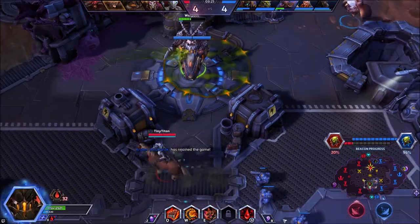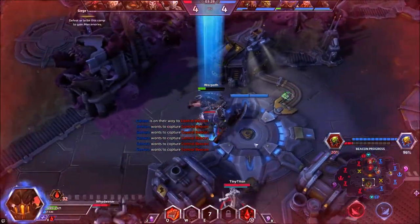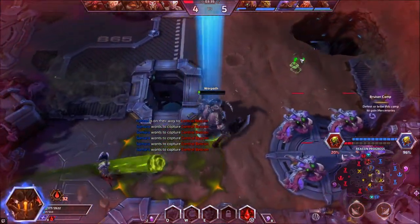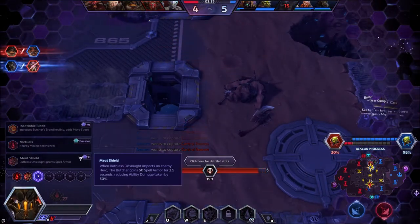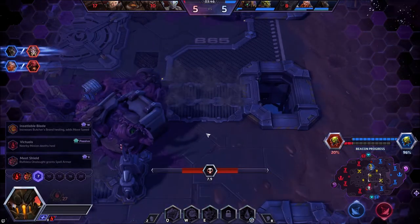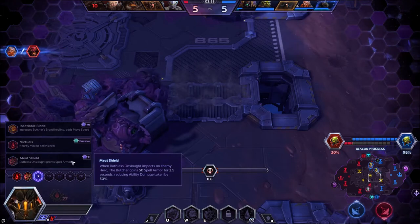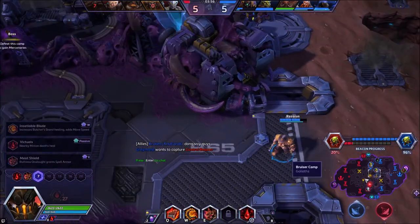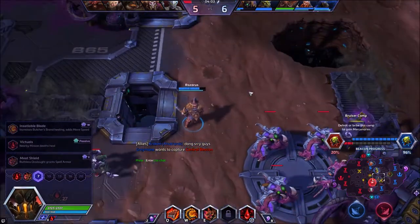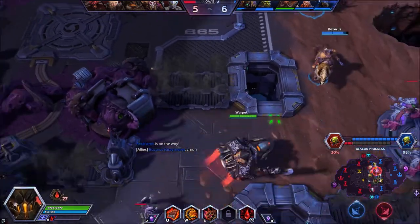If he wants to come over here, that's fine — I prefer that he didn't, obviously. They're going to get it, I don't really have a way to stop them either. Our next abilities that we're going to look at are Level 7 talents: Insatiable Blade, Victuals, and Meat Shield. You will be taking Meat Shield for the Lamb to the Slaughter build. It grants Spell Armor, which is pretty amazing for an assassin to have — it's that survivability that we talked about.